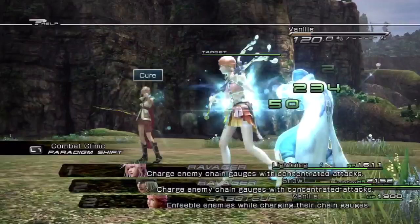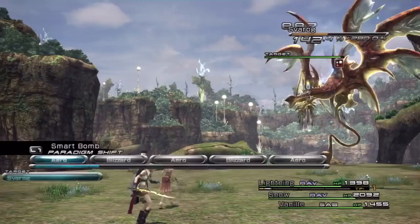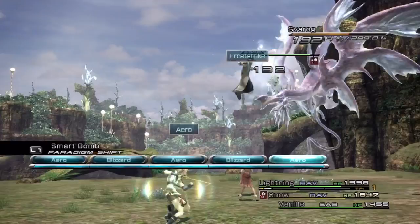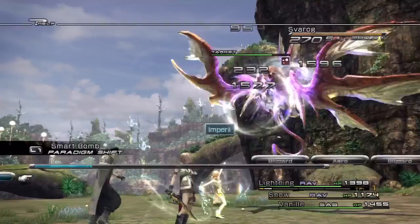Let's Libra this guy, make sure we are at full, and then we'll switch. There we go. Wait for one more attack, just in case. Now we'll switch to Smart Bomb. He is immune to de-protect and de-shell. So what we want to do is at least get poison and imperil on him, and then we should be in pretty good shape. I would like to stagger him before switching to Sentinel again, if I can. Hopefully he will not use Feeding Stoop. That was kind of like it, but not exactly.